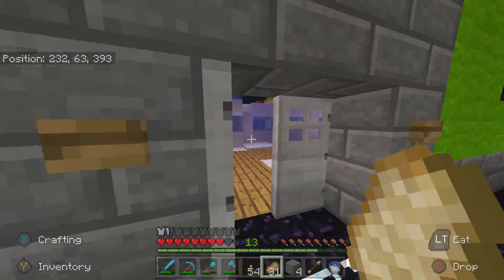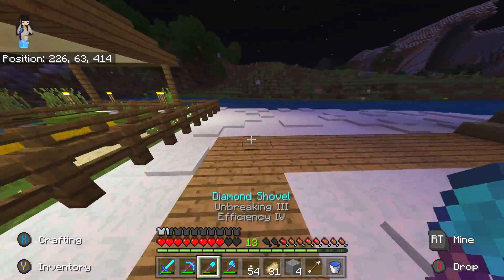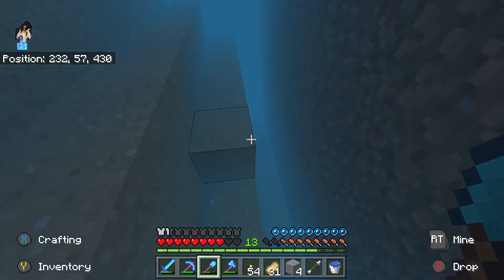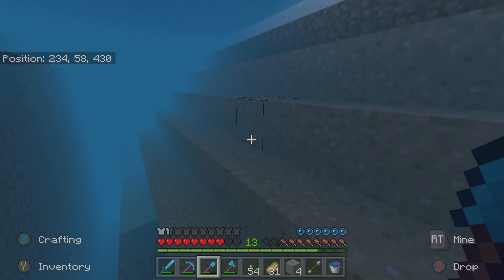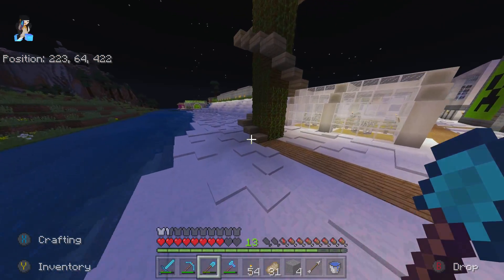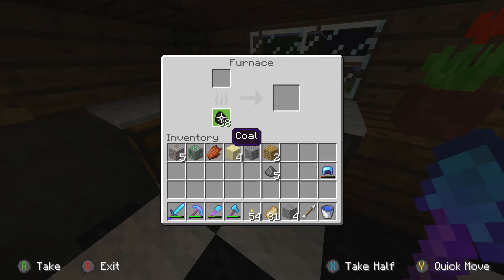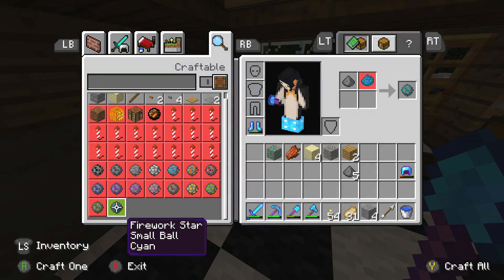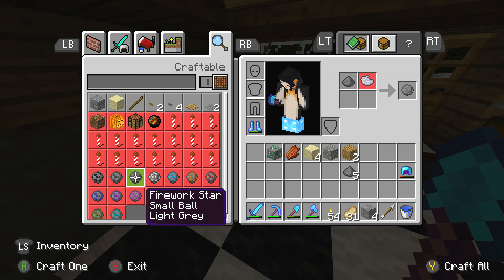There'll be creepers everywhere out here now won't there, blowing me up non-stop. We also need to grab some sand - let's just do that very quickly. There are some creepers over there now - I told you there'd be creepers everywhere. Let's go and grab this sand. One, two, three, four, five - I think it's five sand and five gunpowder. Now we need to go to the house to the kitchen and finish the job. The iron is going into the furnace. Let me check the recipe for TNT - it doesn't look like it's going to show up. Wait, do I not have enough sand? I only got four sand.